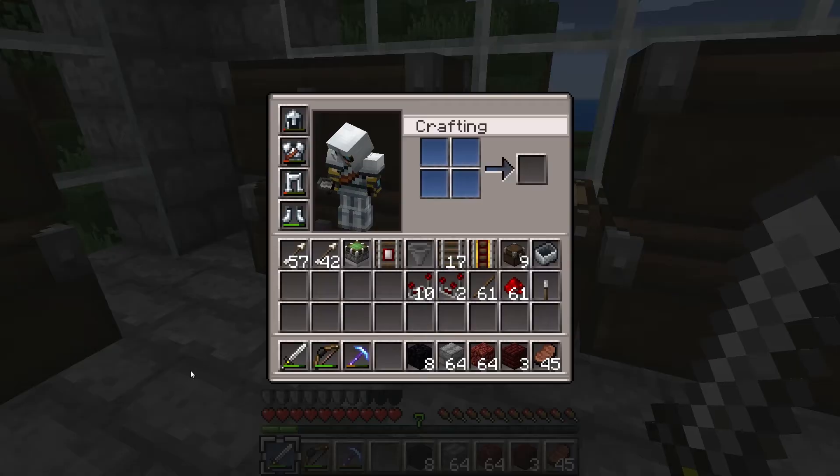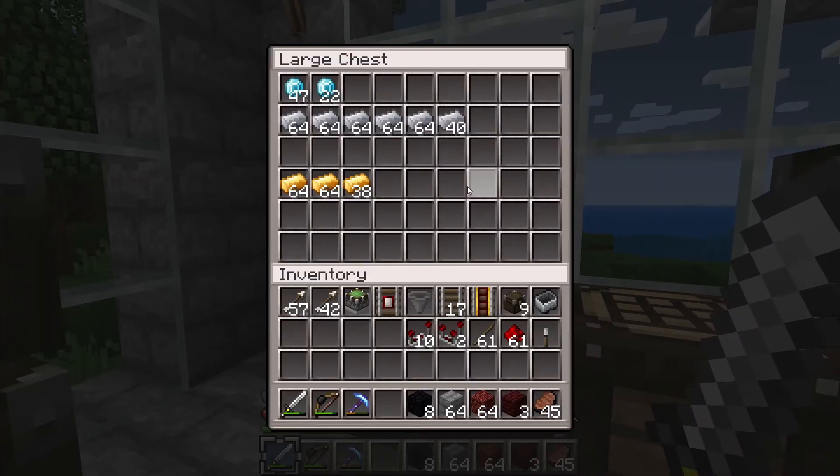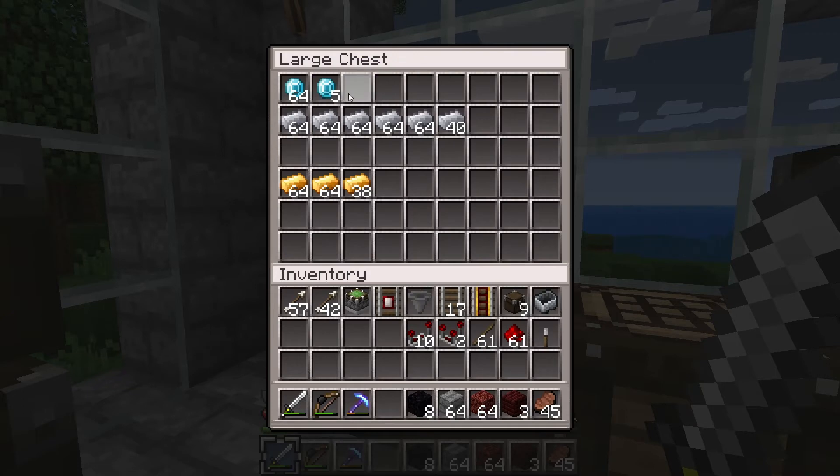We also need more activator rails. Since we're in this chest, we might as well talk about the 22 diamonds that are here. I think I got those a while ago, but that brings our count up to — I believe we were at 91 — so that would be 111. I always doubt my math, but I know it's right. So we have over a stack of diamonds that we are not currently using, which is kinda cool.